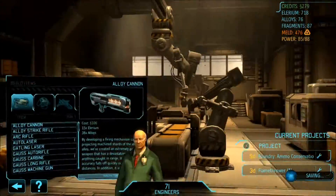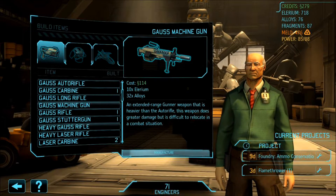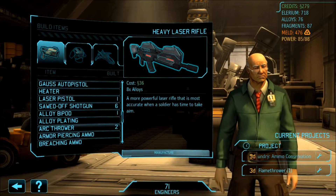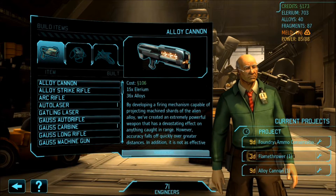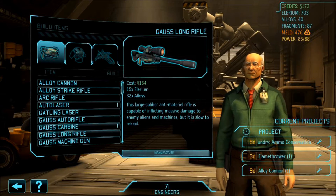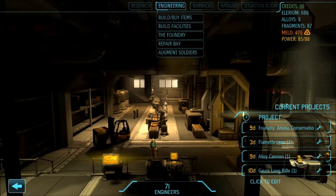That's why we're saving up some money. Alloy cannon we can get, alloy long rifle — we can get basically two things. Why don't we go with the alloy cannon, because that's just going to be great, and the Gauss long rifle. Pretty well all our alloys are gone now, a lot of our weapon fragments, and all our credits. But those two things are going to be fantastic to have.